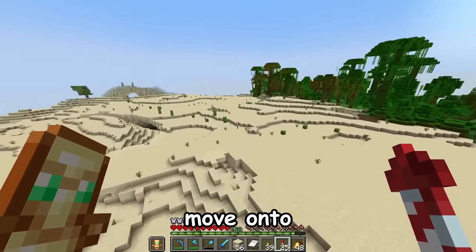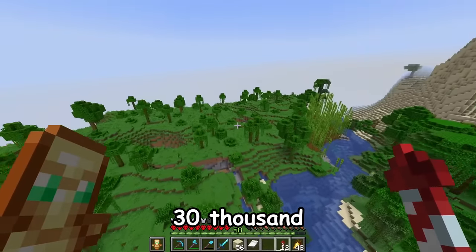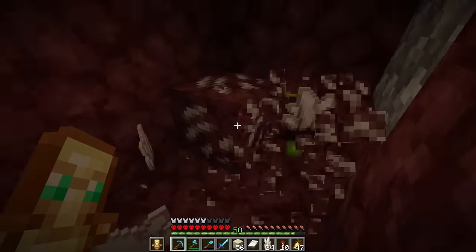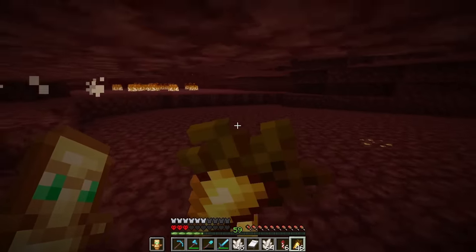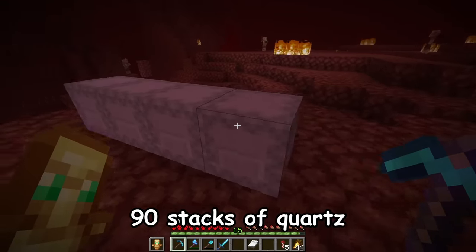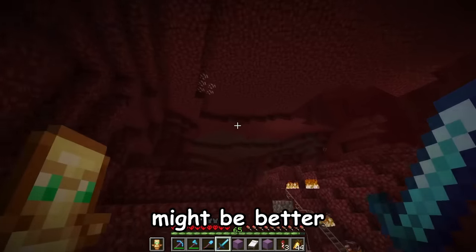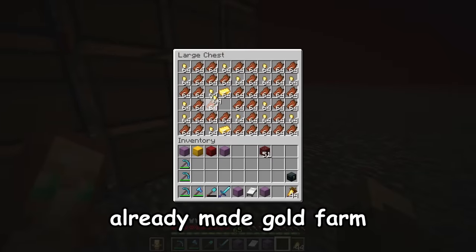I want to move on to the Christ the Redeemer statue. This wonder and the wonder after will require a total of 30,000 blocks of quartz. So there are three different strategies that I'm going to try to get all the quartz that I need. The first one I'll test will just be mining for it. After an hour of mining, I got 90 stacks of quartz. I need almost 2,000. If I keep mining for quartz, this will take almost 22 hours. That's doable, but I think the other strategies might be better.